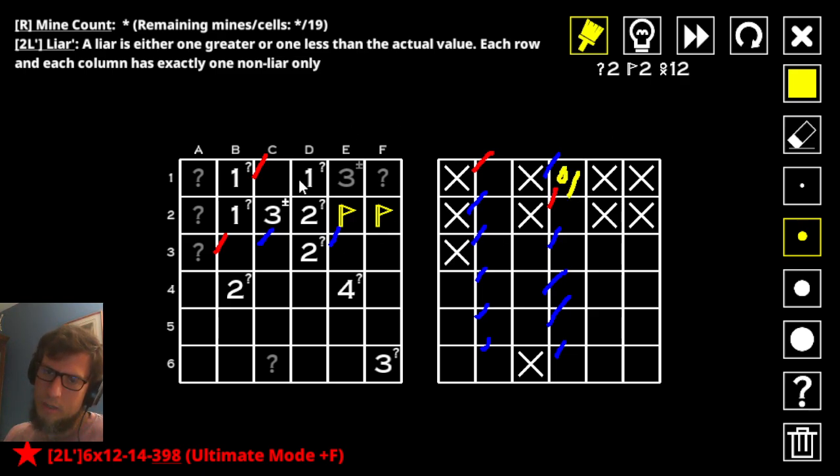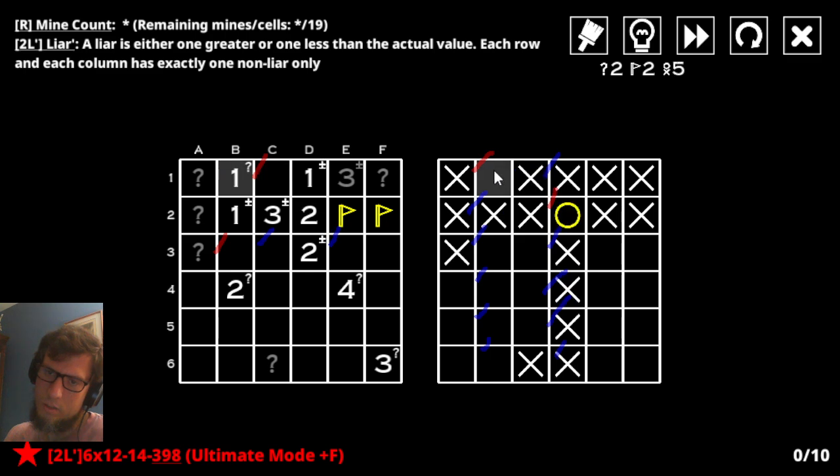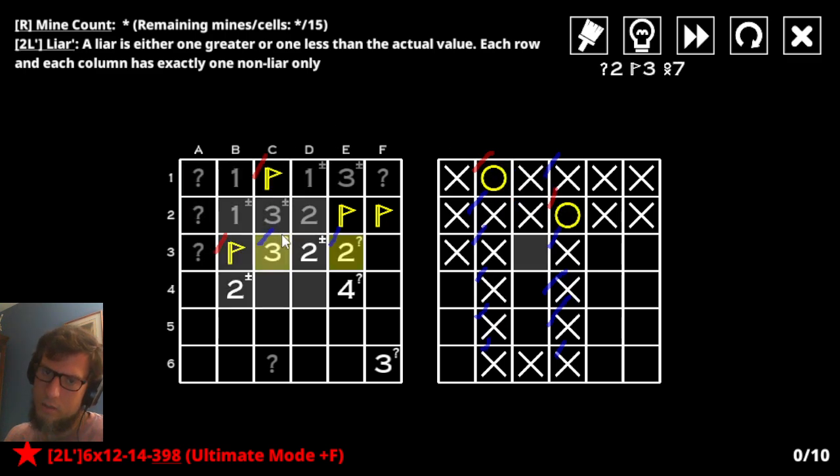I suspect what's going to happen, this is the only possibility, and the other way is actually a contradiction, as it turns out. Let's say that's the one that's lying — or, honest. So this is gone. You are now lying. And both of these being those mines though — this is now honest? Oh. Yeah, no, this can't be honest. It's freaking — yeah, okay, so that's why. Ding, ding. That, and this, and that.